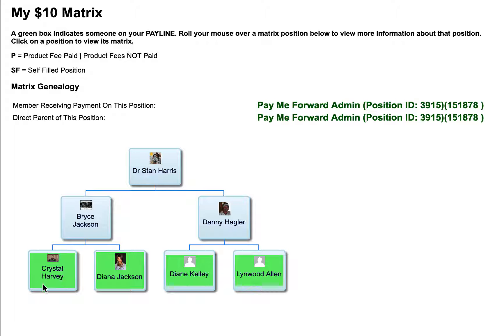So it's going to be collected instantly however you're set up to be paid. Now the next spot will come here. Now Bryce — this is either his wife or daughter, Diane — so this would be his first one. It doesn't pay him; this would pay me, it's on my pay line. And the same here, so this would mean I cycled: $10, $20, $30, $40. Now it automatically sets you on a new matrix.